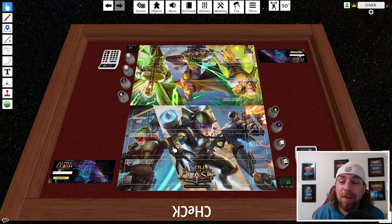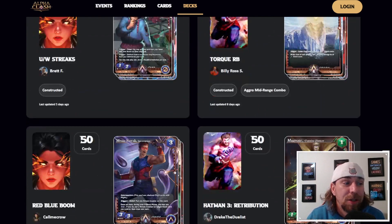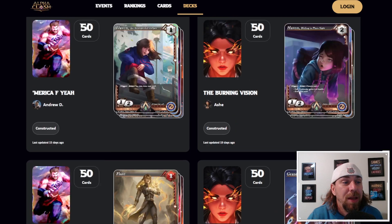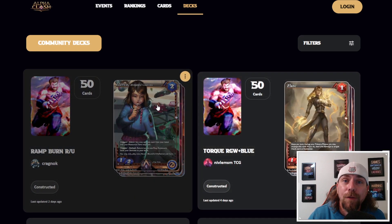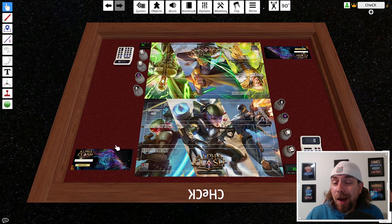The board looks absolutely amazing — each zone is clearly labeled and the art looks beautiful. Now we need our decks. I'm dropping a link in the description to the Alpha Clash website, which lists a bunch of community decks for you to choose from, experiment with, and use in TTS. Go through, find the ones you like, and once you've found a deck you want to test, hover over it and click the three dots — then copy the TTS code.